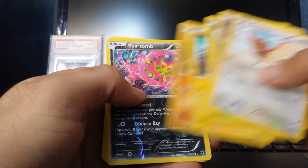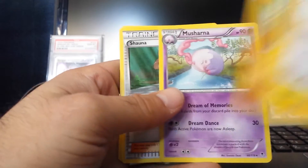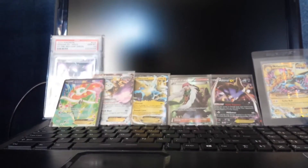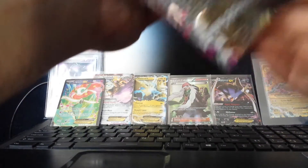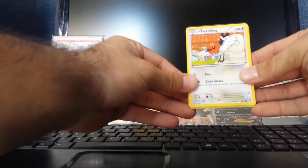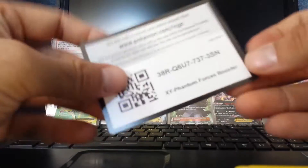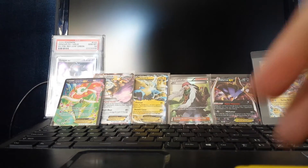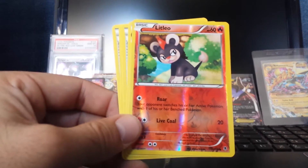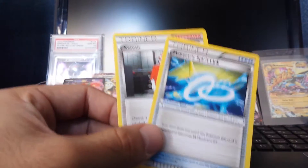Spiro — nice, Spirit Tomb Reverse Hollow Rare, and Musharna for the rare. Shauna and Robo Substitute. I definitely need to organize because this sucks trying to film like this — I'm basically just holding the cards straight out in front of me. I'll just give that code away. Litleo is the Reverse Hollow, Livani is the Rare. Got Manectric Spirit Link and Zerosic.